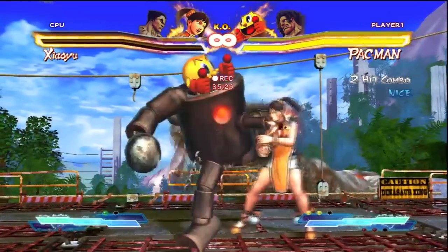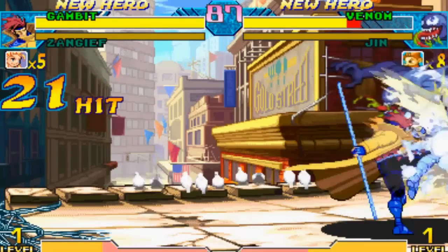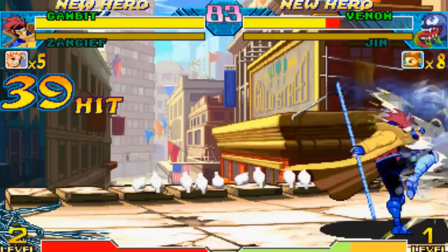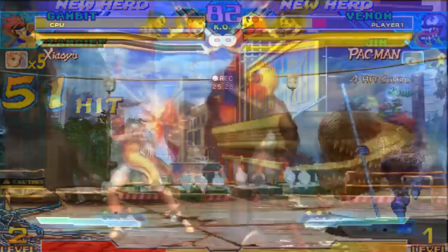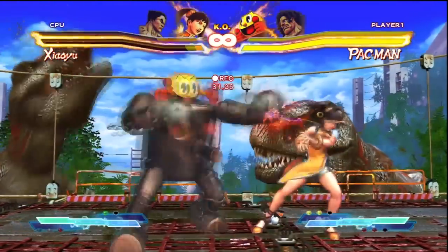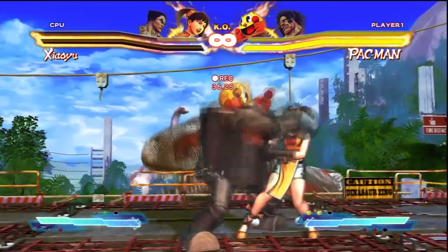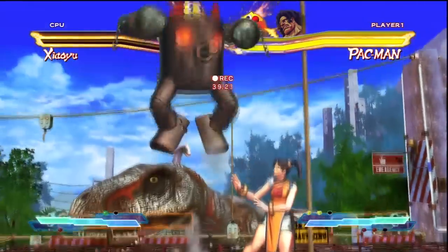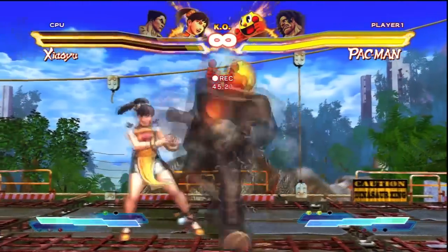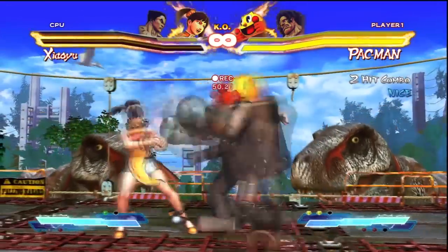He's got an infinite very reminiscent of Gambit from Marvel vs. Capcom 1 — if Gambit was able to juggle you in MVC1, he could do so with a standing light punch and a standing light kick and pretty much repeat it until you're dead or time runs out. With Pac-Man, it's almost the exact same thing, but he can do it without a juggle state. He can hit you with a standing light punch, a standing light kick, and essentially follow you to the other side of the corner. The link from the light kick back to the standing light punch is practically a one-frame link and is really difficult to do. This one honestly feels like the hardest one out of them all.